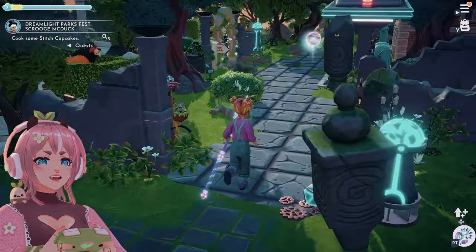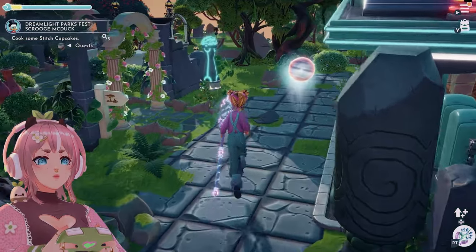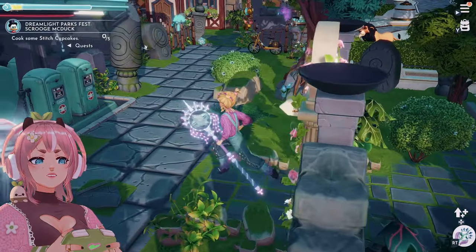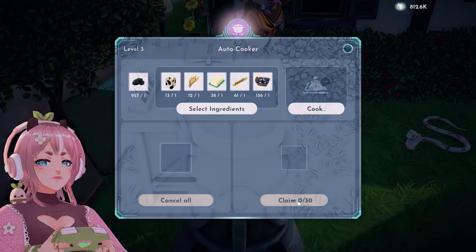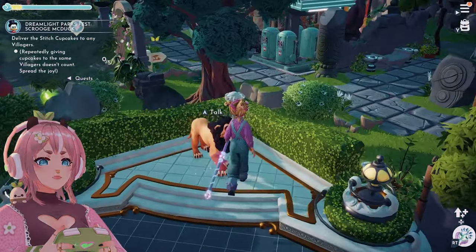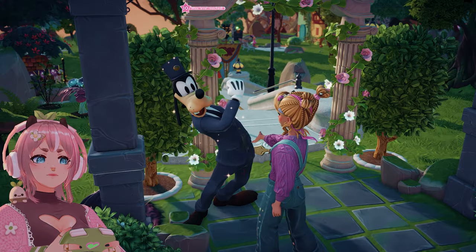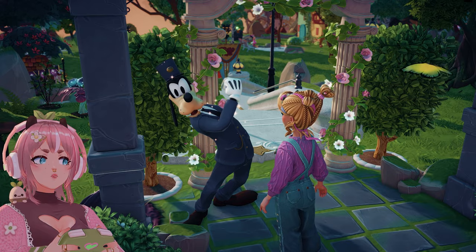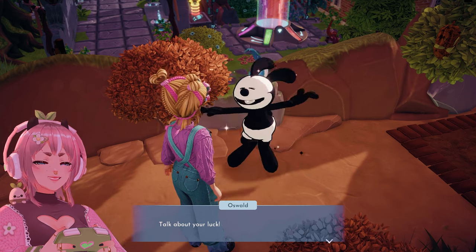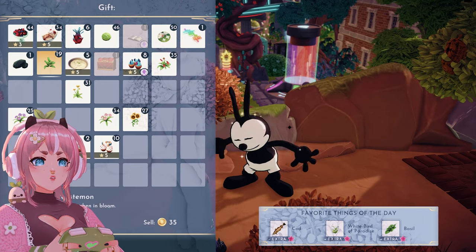I guess we get buttons as rewards from other quests — the cupcakes. Stitch cupcakes — yes, claim. Deliver the stitch cupcakes to any villagers. Here's Scar. The stitch cupcake. Where's Oswald? Cupcakes to the same villagers don't count. Everything's fine — here's a cupcake for you. I need to level him up.